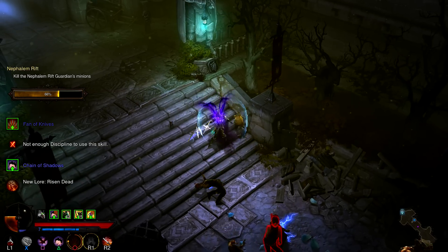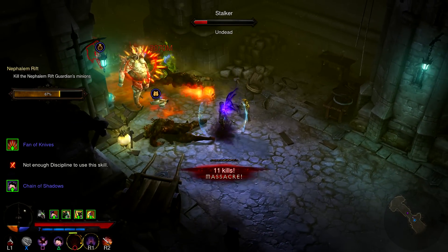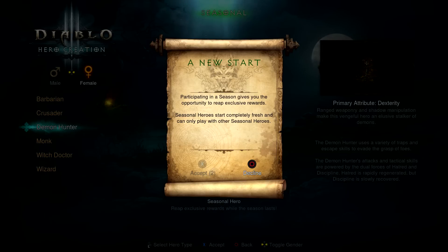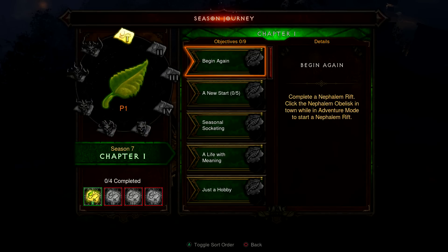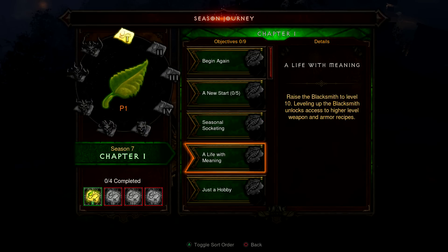Got your controllers ready? Seasons are arriving on PlayStation 4 and Xbox One for all players with the Ultimate Evil Edition, just in time for Season 10. On Friday, March 31st, console players will be able to start or rebirth a brand new character to join in on their very first season. Seasons on Console work very similarly to Seasons on PC, offering a fresh start and a new set of goals for all types of Diablo players to tackle.